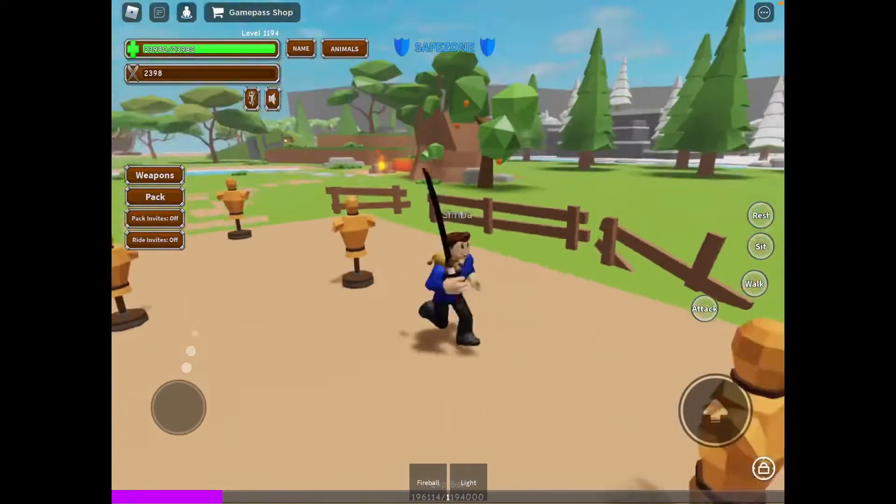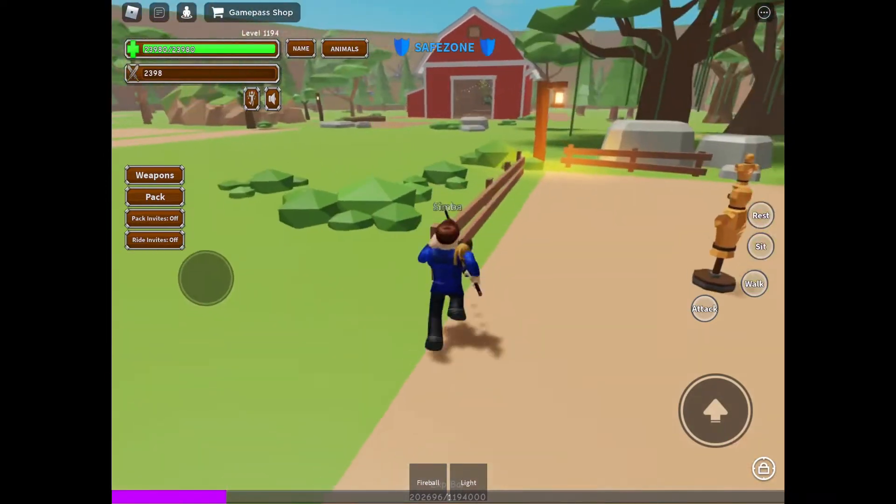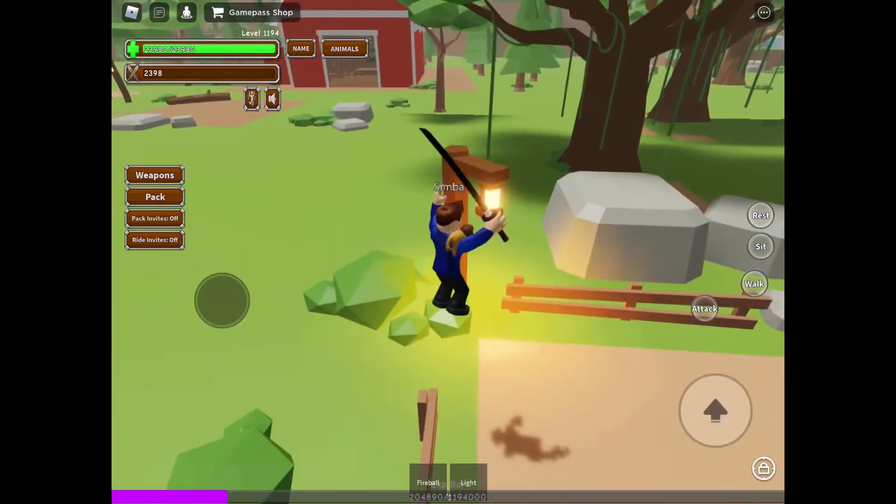Hi guys, welcome back to Daily Planner. Today I'll be showing you secrets in Animal Simulator — the crazy one. I mean the last one is crazy.